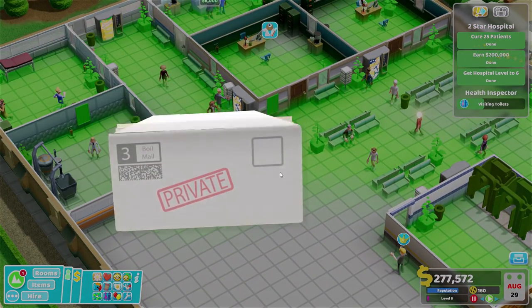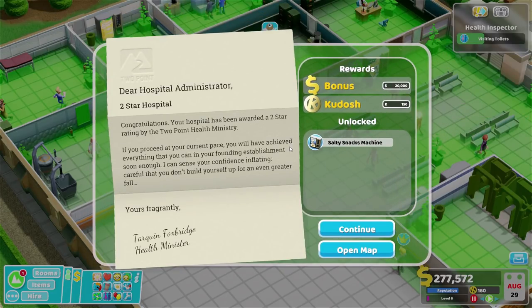I think maybe we want another set. Second star - fantastic! Dear hospital administrator, two star hospital, congratulations! Your hospital has been awarded a two star rating by the Two Point Health Ministry. If you proceed at your current pace, you will have achieved everything you can in your founding establishment soon enough. I can sense your confidence inflating - careful that you don't build yourself up for an even greater fall. Once again we've got 150 kudosh and 20,000.